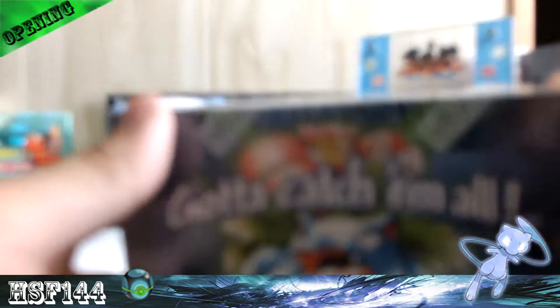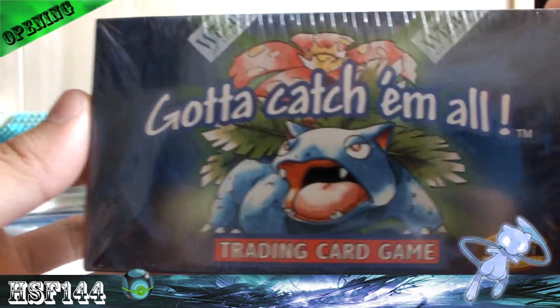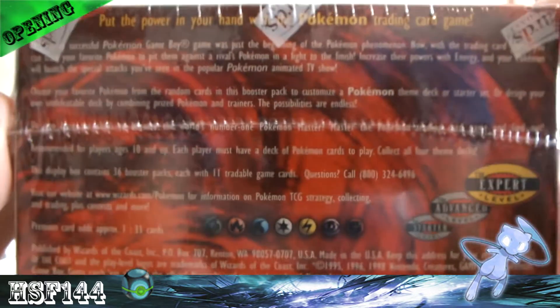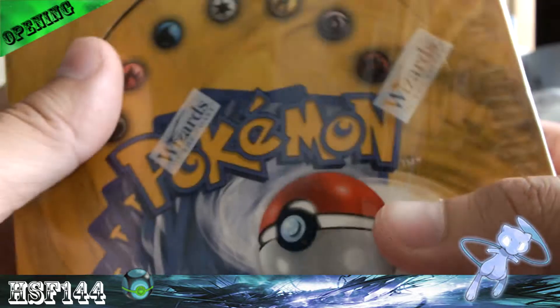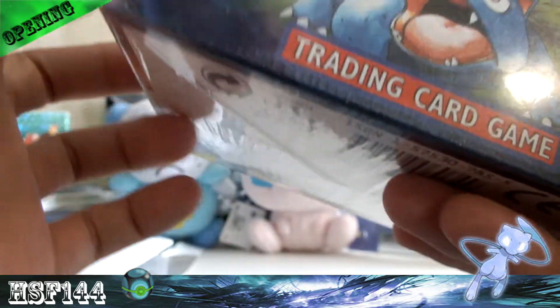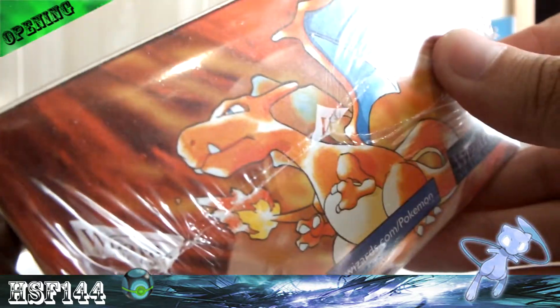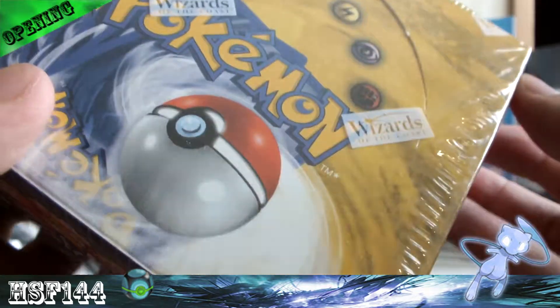Let's check out the box because I rarely do that and I should. We've got Charizard, Venusaur in the front with 'Gotta Catch 'Em All,' and Blastoise on the side. It's got some information on the back — I won't read any of that to you. This is sealed and it's actually a really nice conditioned box. I really don't want to rip through this, but as a card collector I definitely do rather than being a sealed collector.